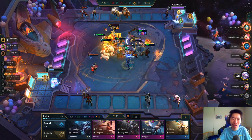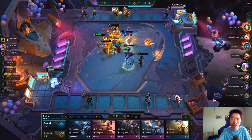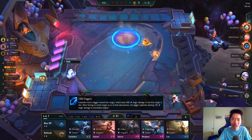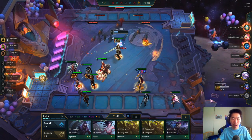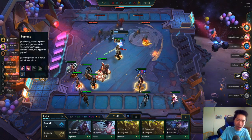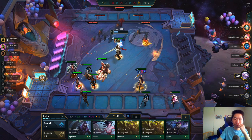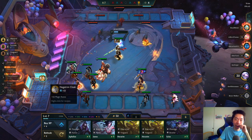Oh my god, four-star Diana! Sejuani ult — come on Katarina, one more! Oh no, that Tahm Kench is just not taking any damage at all, which is insane. I haven't gotten a single orb from Fortune — I don't know what's happening.